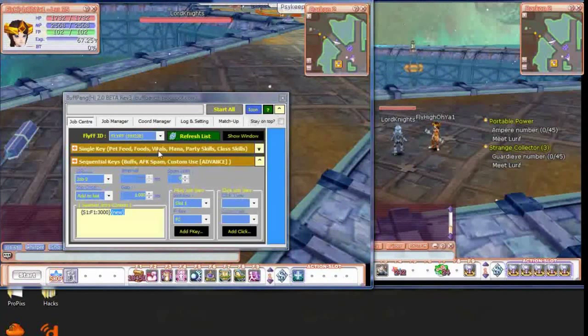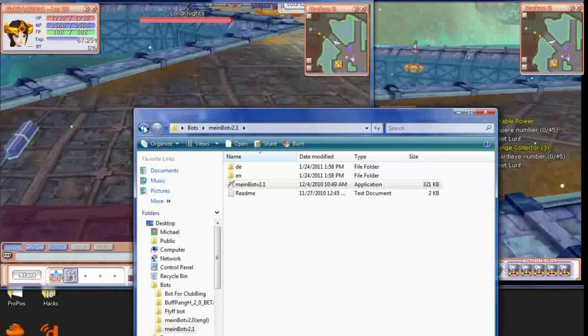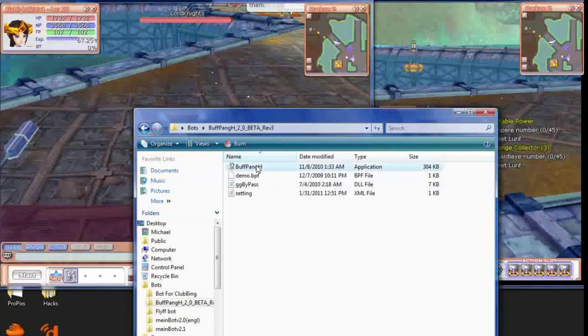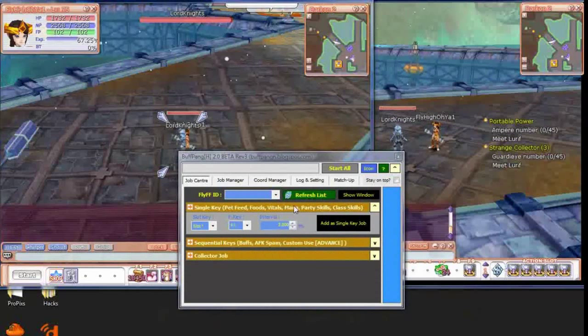What you want to do is open up your bot, which I am going to open up now. It's called Buffping — link in description to their website to download it. What you want to do is click your FlyFF ID. If you have more than one FlyFF open, don't worry, you can do this. Just choose either one of these, or whatever one you have — if you have one, choose that one.